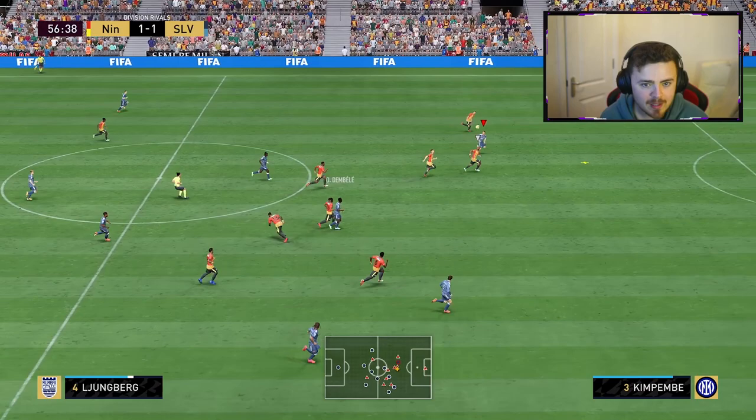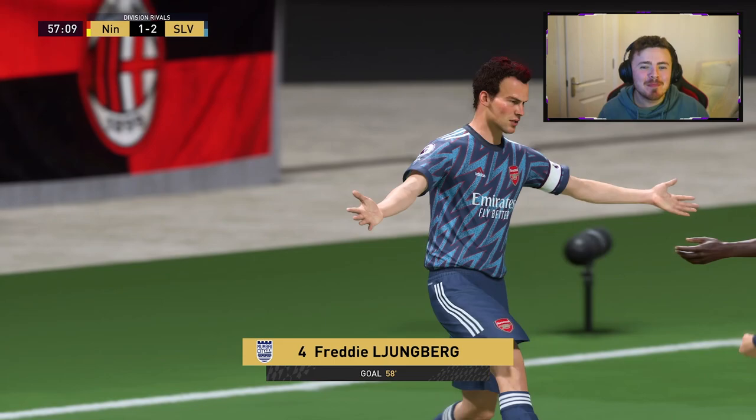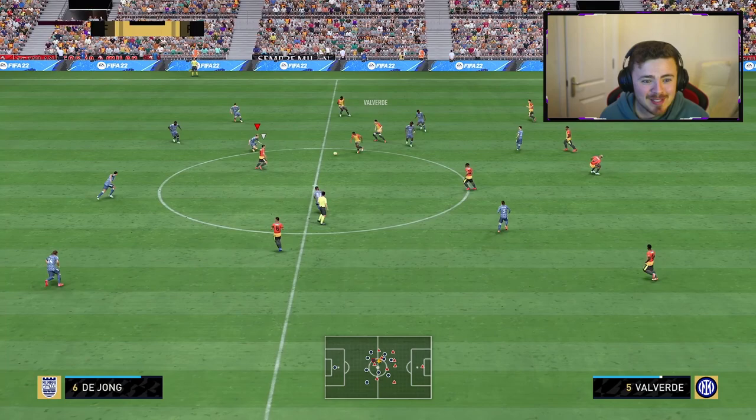One more. Freddie Ljungberg — make that. It's a great touch. Keeper came out quickly, but that doesn't matter because he's there. And he is composed. And he gets the goal — 2-1 to the boys. The red Mohawk. Lovely scenes. Waiting for the keeper to come out — to be fair, the keeper probably should have saved it knowing how overpowered they are this year, but we will take it nevertheless.